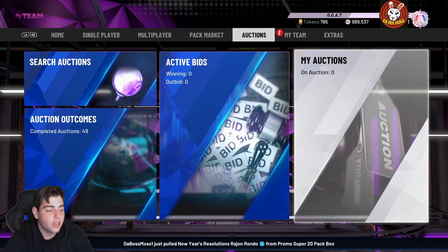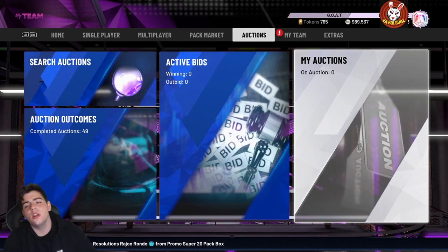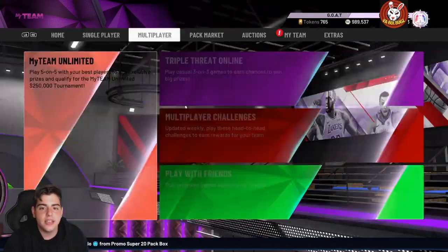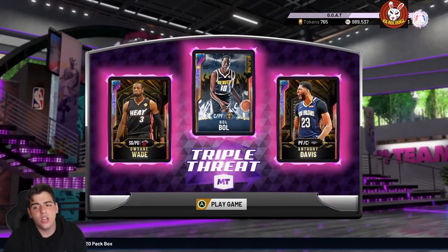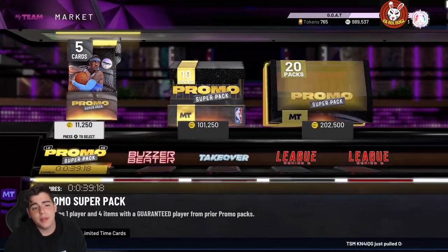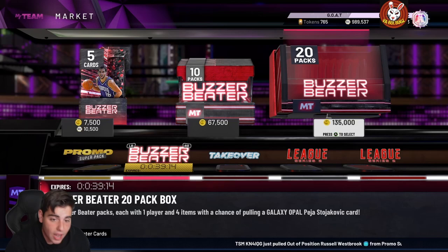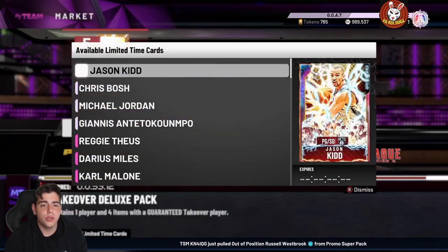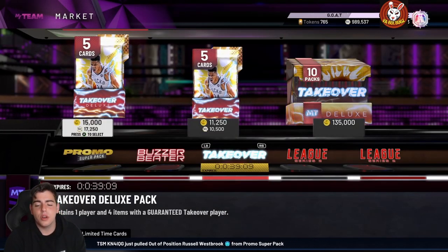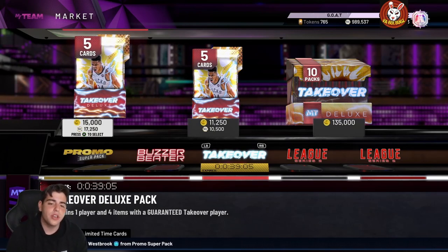To get these cards, you simply play TTO online and hope for the best. That's it. This is my squad I've been running in TTO online — not only will it potentially get you a free Galaxy Opal, it'll probably get you thousands and thousands of MT as well. I wish you the best of luck. These packs drop in about 40 minutes — this was pre-recorded before they came out, so I hope you guys enjoyed.